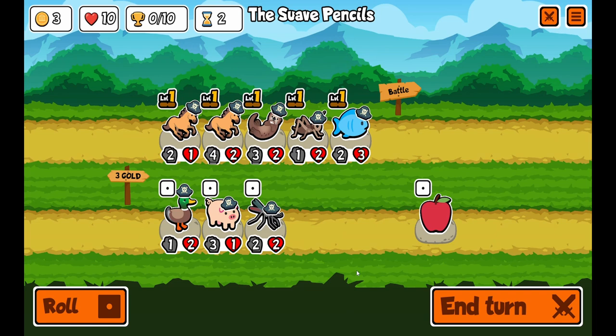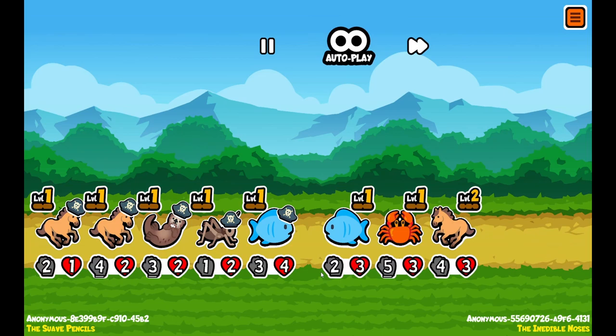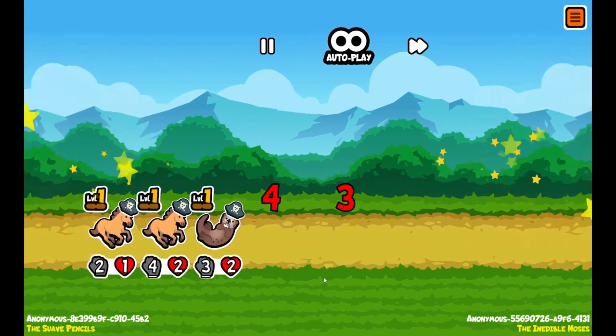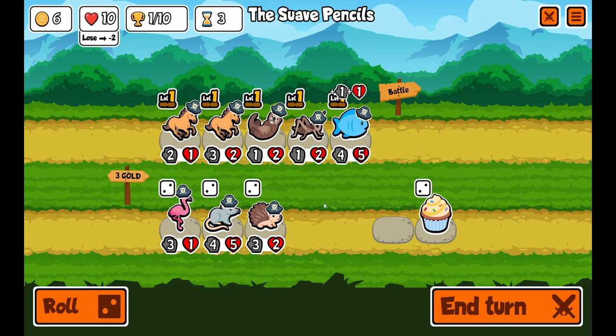Let's roll and buff the fish. I think that was a good idea — I think we should win this. My strategy here is to get enough horses. I need just one horse. Didn't get a horse, but I'll beef him up though.